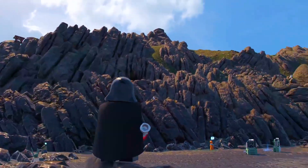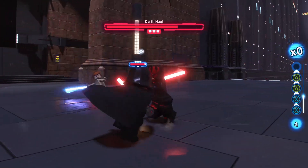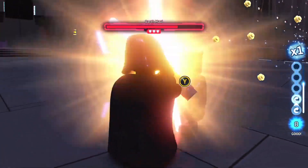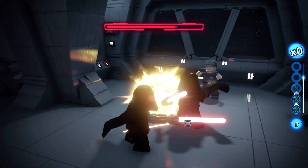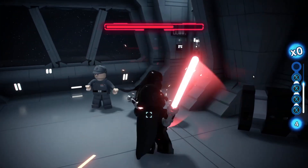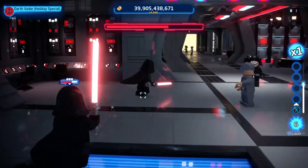Ever wanted Darth Nihilus in LEGO Star Wars: The Skywalker Saga? Well, now you can. The modding scene for LEGO Star Wars only gets bigger, as this mod replaces the R2-N3 droid with an entirely new design of Darth Nihilus, alongside his Force powers and his red Sith lightsaber.